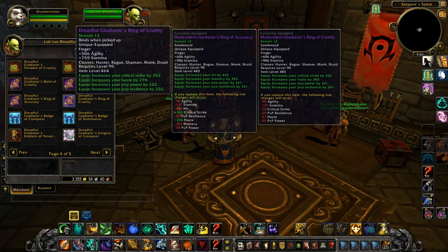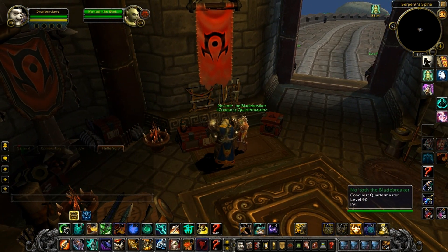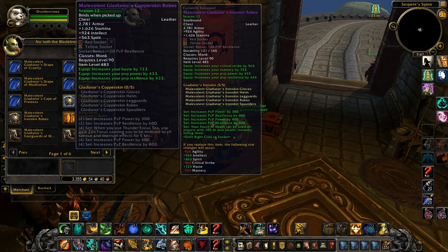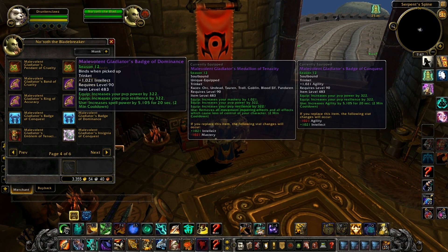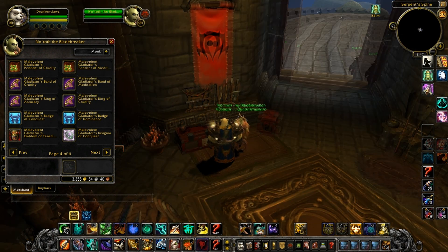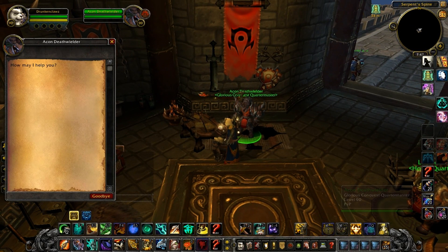Base item level for conquest items is 483 for clothes, rings, necklaces and trinkets. For weapons, base item level is 489. The glorious conquest quartermaster has no items yet — you will be announced when he gets them.